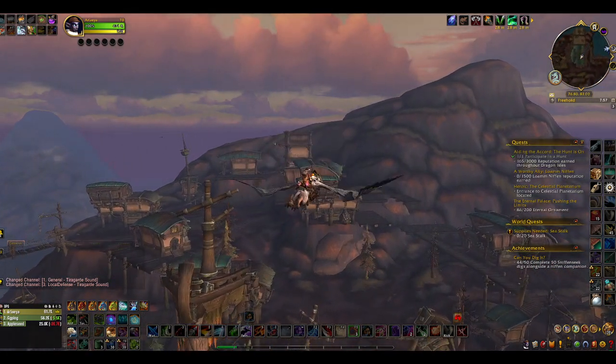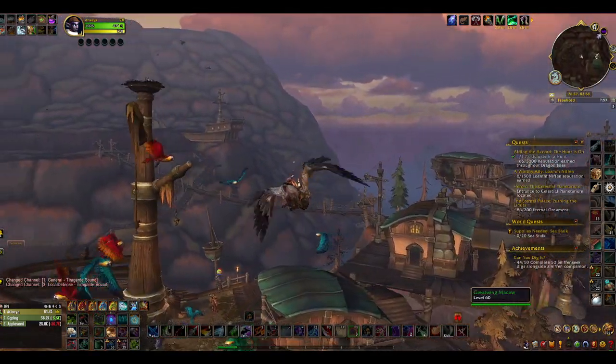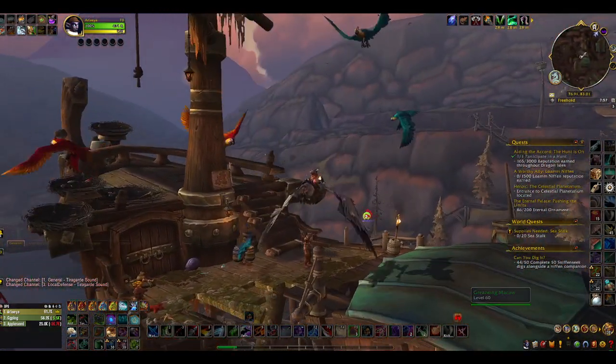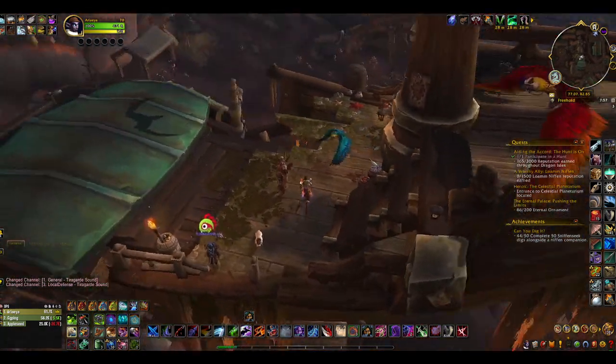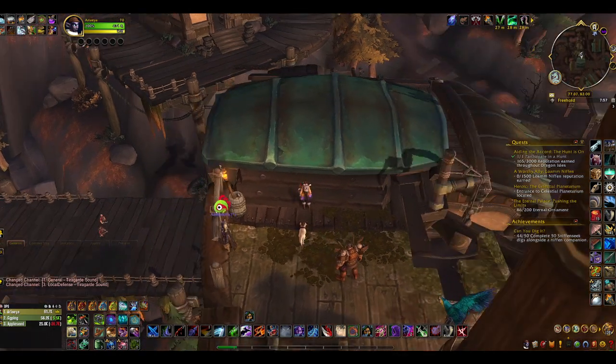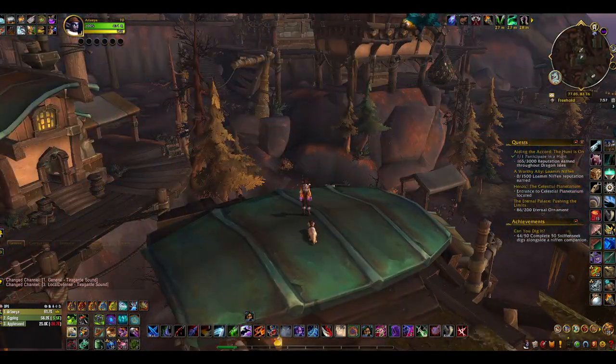Of course, everything wants to kill you in Freehold. But it's a pirate city, and I love me a pirate city. I'm a rogue, of course. Look at all the parrots — that's how you know it's a pirate city.